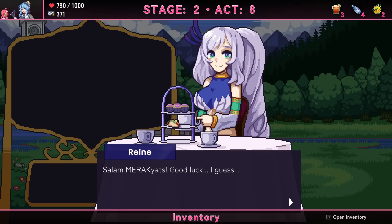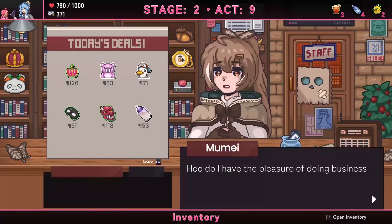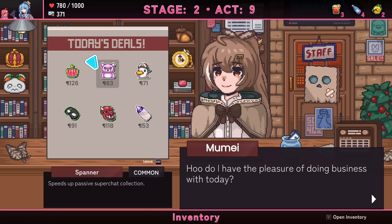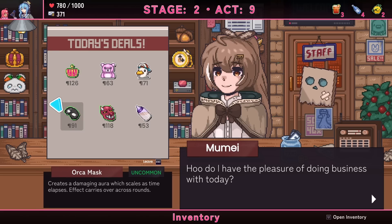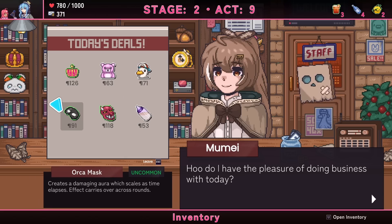It's Moona — apologies to any Indonesian viewers, that pronunciation was flawless. Oh hey, it's that dancing duck! Available items: increased aerial mobility, or Orca Max which creates a damaging aura scaling as time elapses carrying over across rounds — that seems really good. Also a Baby Bottle that grants money whenever you consume a snack — there's some synergy there. I'm going to get both of those.